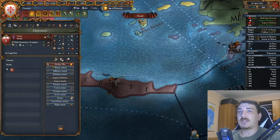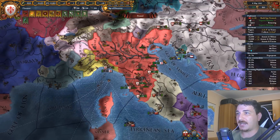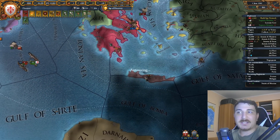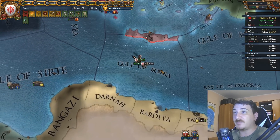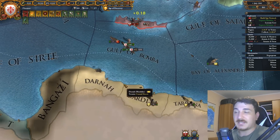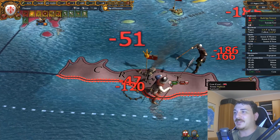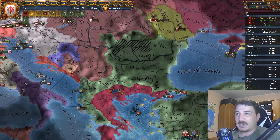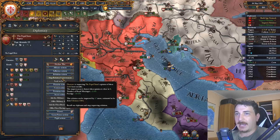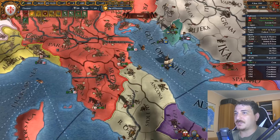I'm sending ships to Crete to take them out. Once we have Crete, we can attack the Mamluks whenever we want since we'll have the adjacent sea tile in the Gulf of Bomba, giving us claims on the Mamluks. The Ottomans are also having noble rebel problems, which looks like a good opportunity to attack them. I can also get military access through the Papal States now that they've calmed down. Let's start marching into the lands of Naples.